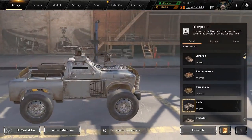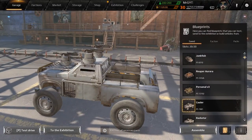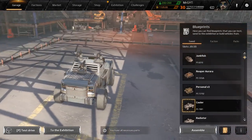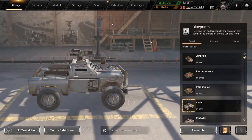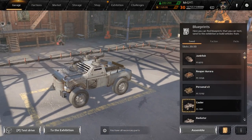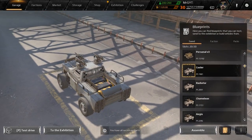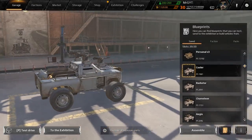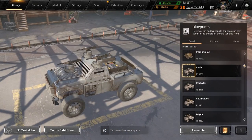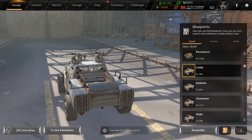Good morning Wastelands! Today we're going to talk about modules — all the little fancy doodads and bits you can add to your vehicles to make them do interesting things or perform better. I'm going to jump right in. If you've been playing Crossout for a while, there's probably not a lot new here, but if you're a relatively new player, hopefully this will help you out. The first modules you're going to run into as a new player are coolers and radiators.